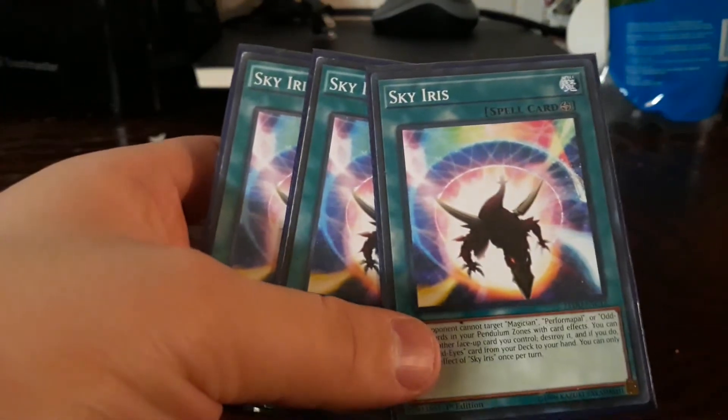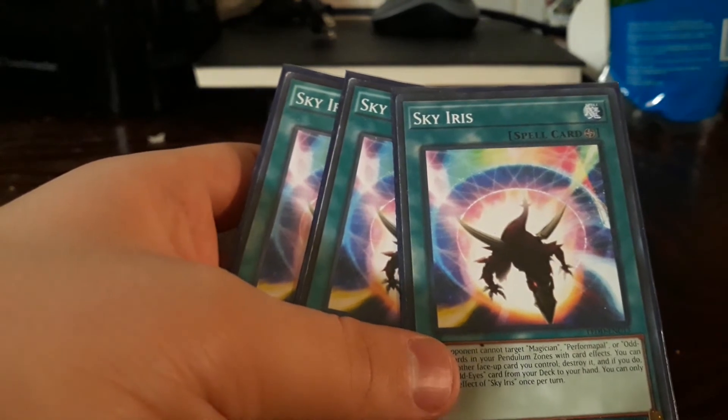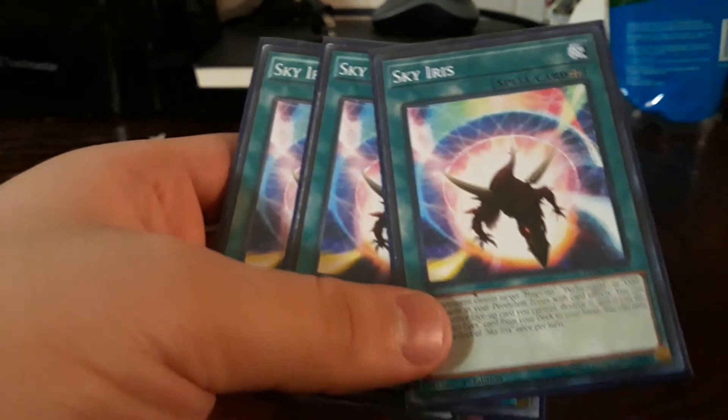Sorry for all the noise. For the main deck spells: Sky Iris — comes with Arc because you can destroy an Odd Eyes card to search. It searches any Odd Eyes card — what you need to search for an Odd Eyes card — actually it searches that specific card. It would have been broken if it searched anything in general.